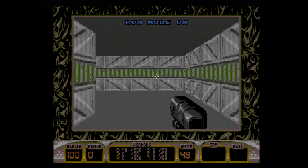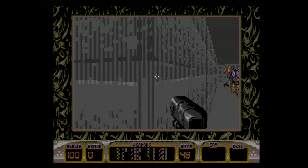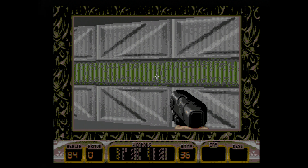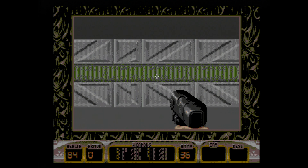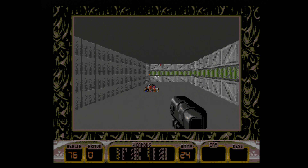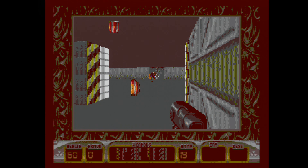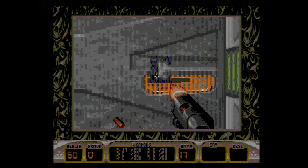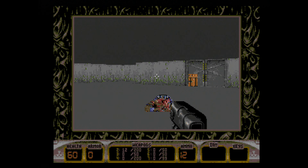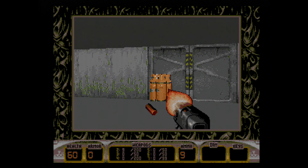While Doom had some slight variations in levels, starting in UAC military bases before adventuring further into Hell, Duke's levels were largely unique — exploring prisons, movie theaters, the sewer, Chinese restaurants, strip clubs, and numerous other areas. Not only were these levels largely different from one another, but there's tons of interactivity as well, with plenty of secrets and easter eggs, and the occasional puzzle to solve. This combination of creativity and novel level design made Duke Nukem 3D the legendary game it is, and it's the reason why it had ports to the PlayStation, Saturn, N64, and Game Boy Advance, along with later ports to more modern consoles.